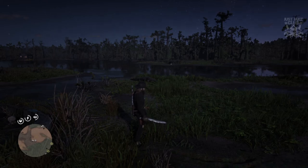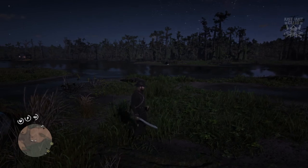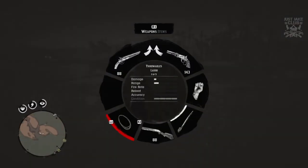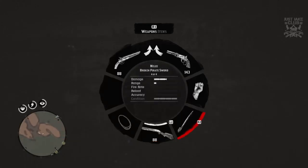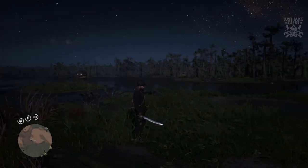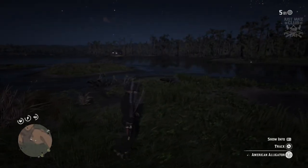I'll eventually start doing online stuff when the online is released, but before that I might start doing mission walkthroughs. For now I'm just doing these little basic how-to's so people can obtain items they might not even know exist in the game. It's a cool little item — a pirate sword cutlass. You can pull it out, it's a nice little melee weapon. Now I'm going to kill this alligator and get out of here with his skin.